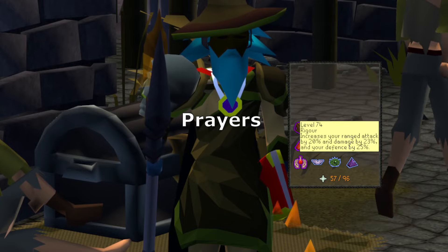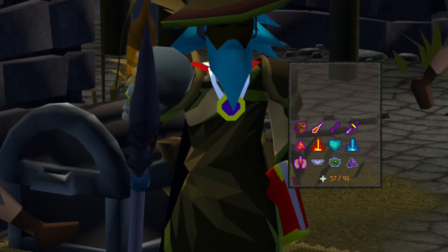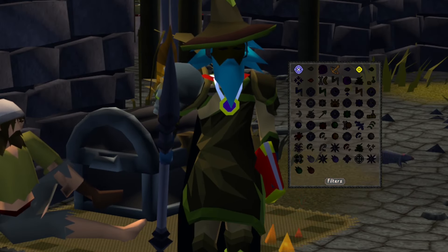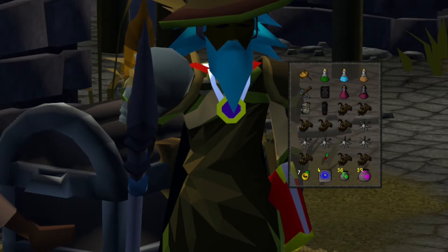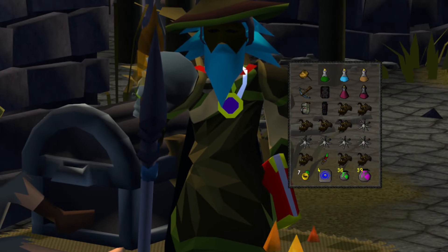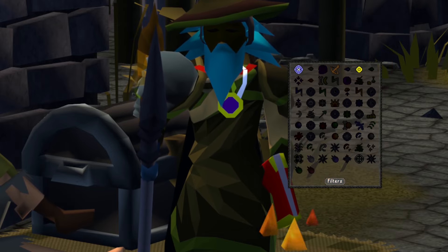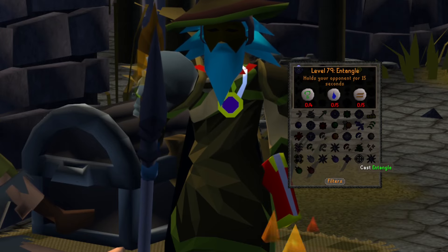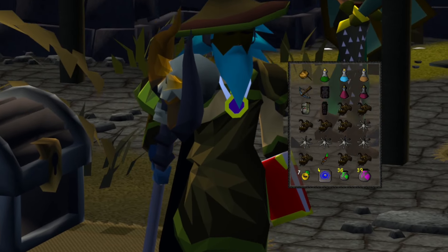These are the prayers I have. Rigour and Augury are amazing — if you have 70 defense and higher, you should get those. I use Entangles and Blighted Teleport Sacks to Entangle, TB, and Teleblock people, which is great. Entangle is a level 79 spell and Teleblock is level 85. With these two spells you can kill people sub-30 wilderness pretty reliably.